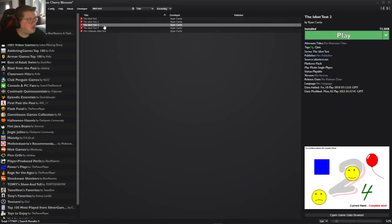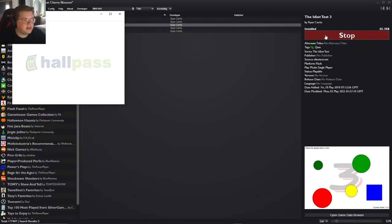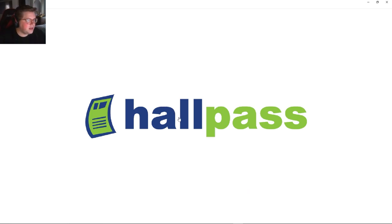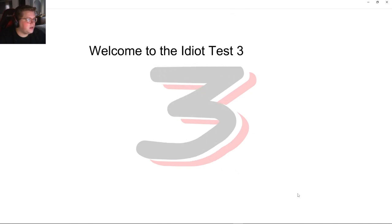That is the idiot test 2 done. Why don't we move on to idiot test number 4 — actually idiot test 3. At this rate we're going to get through every single idiot test. Hopefully we can prove ourselves as intellectually superior through this. Idiot test 3 — welcome to the idiot test 3. Well, thank you.